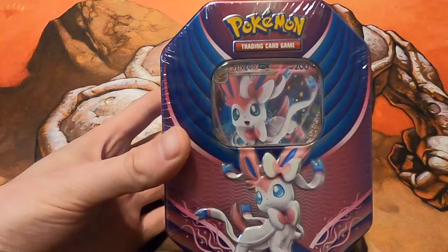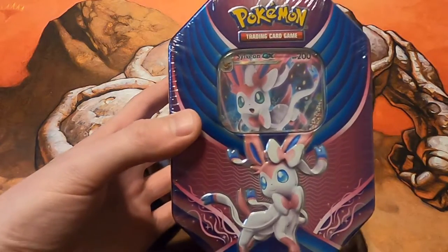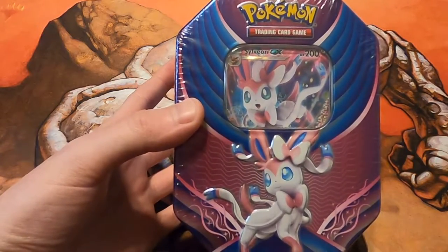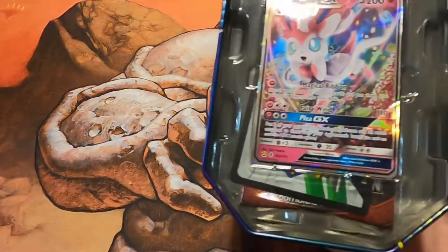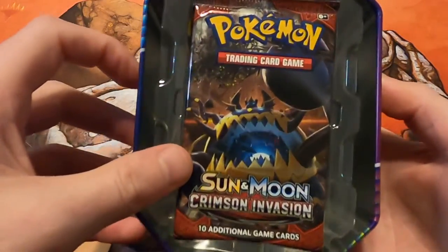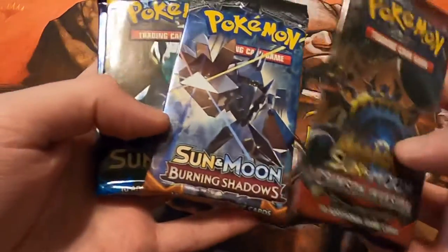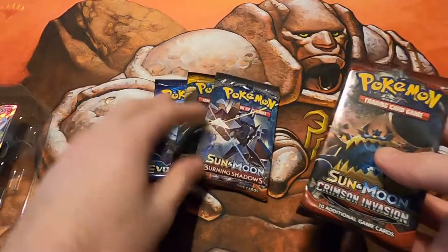These tins can be found for around 30 bucks a piece, so if you're looking to get some there's quite a bit of XY and Sun and Moon in here. There are four packs in this and you get the cool tin, which I'm always happy to have. We have Crimson Invasion, Burning Shadows, Sun and Moon base, and XY Evolutions — so who knows what we get.